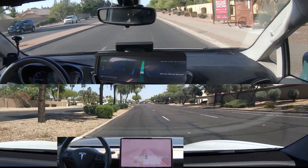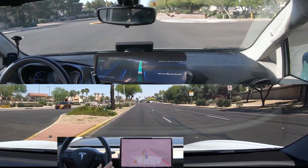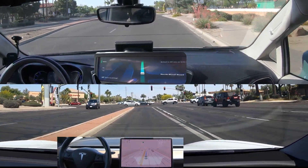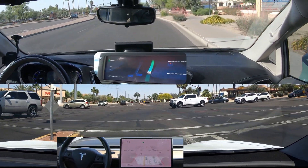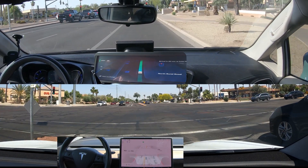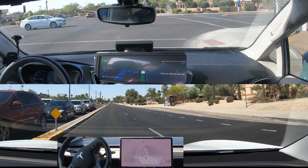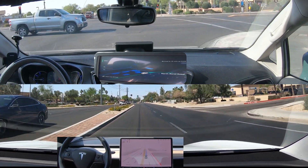We're right on the edge of Waymo's operation area and the construction goes right to the edge, so it was really difficult to get a ride in that area. Unfortunately we weren't able to force Waymo through there. I know Tesla would have struggled there as well — there were two lanes but no lane lines, and the Tesla was jutting back and forth. Okay, very smooth protected left turn. It looks like two miles and we'll have a right turn.